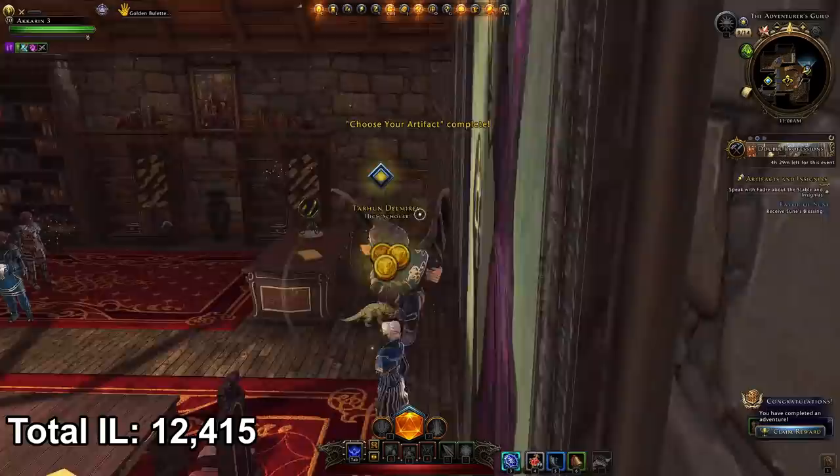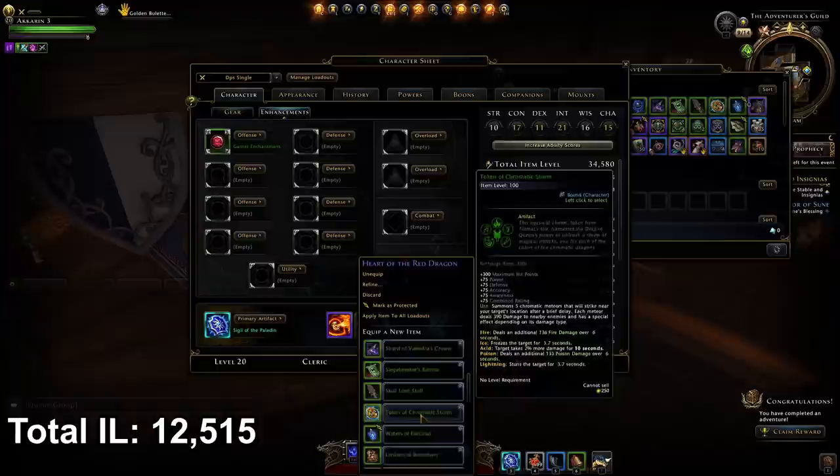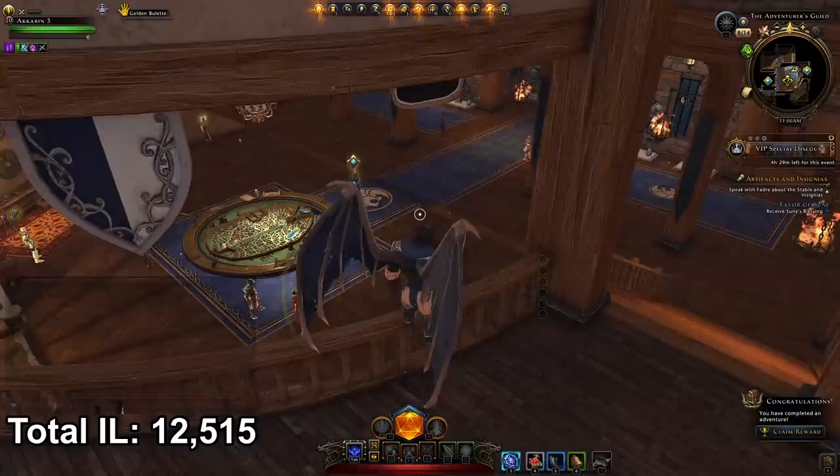You have three artifact choices — the lantern is a very good choice, but you can get all those artifacts again from the auction house, so don't worry too much. This artifact gives you 100 item level when you slot it in one of your artifact slots. You can see 100 item level on green. You can upgrade them but I would do so at a later date.